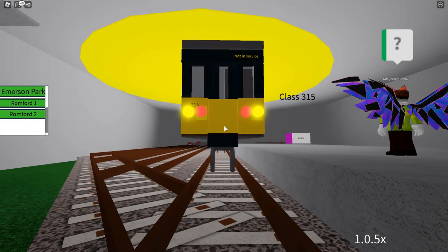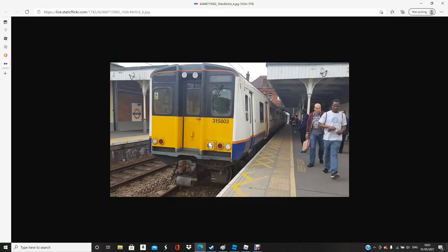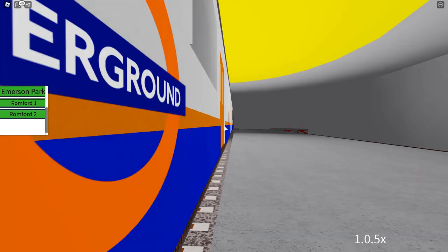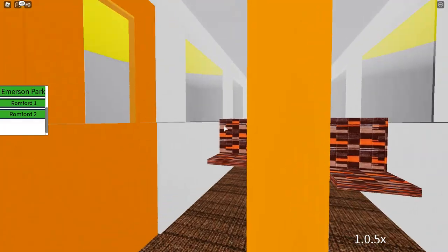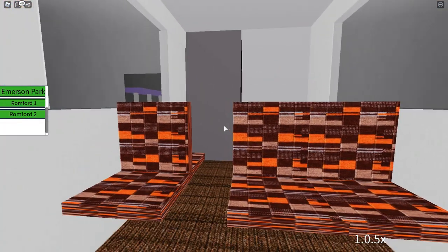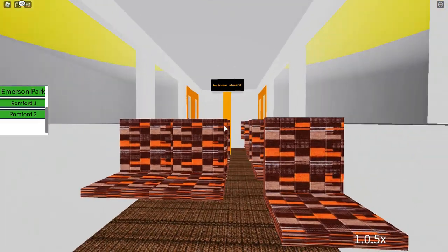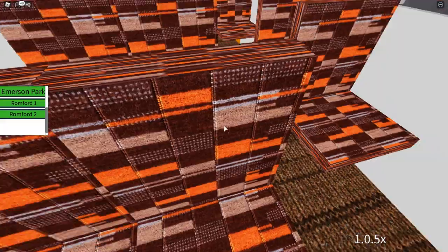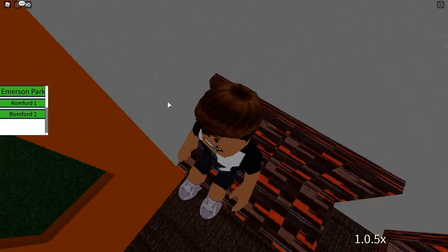This is the Eastern Lines Class 315 and this is the real one. Yeah, I didn't see any difference. Let's do a quick interior tour. There's not much to say here — I don't know how they got hold of these decals, I think from another train. They're quite cool but they've stretched them really far.